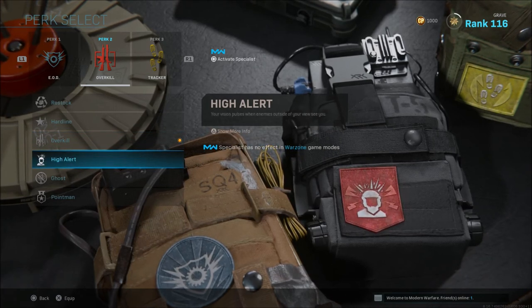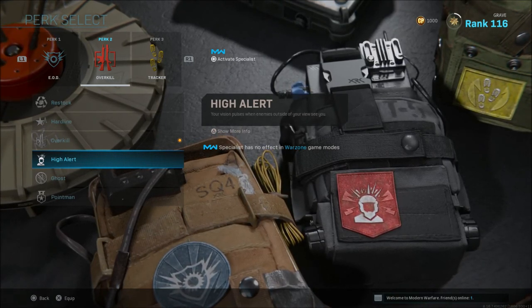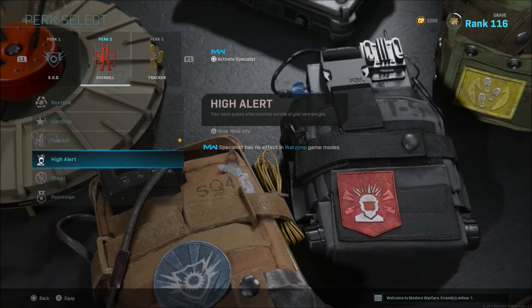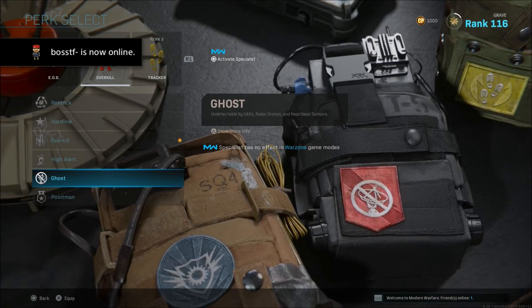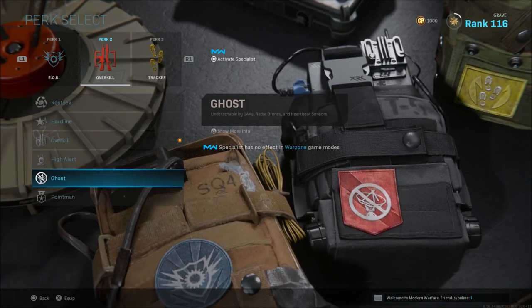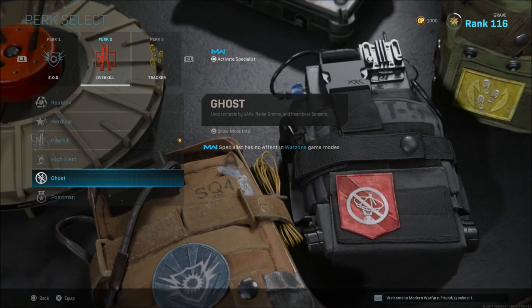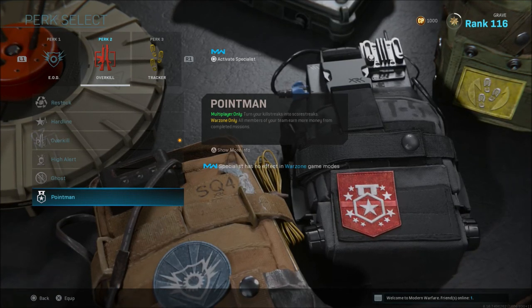High Alert pulses your vision whenever enemies outside your view see you. This can be good in multiplayer, but in Warzone a sniper spotting you from far away will trigger it and make you paranoid about someone being right around you, so I don't feel High Alert is that great. Ghost, on the other hand, is probably the other strong Perk 2 option — it makes you undetectable by UAVs, radar drones, and heartbeat sensors.